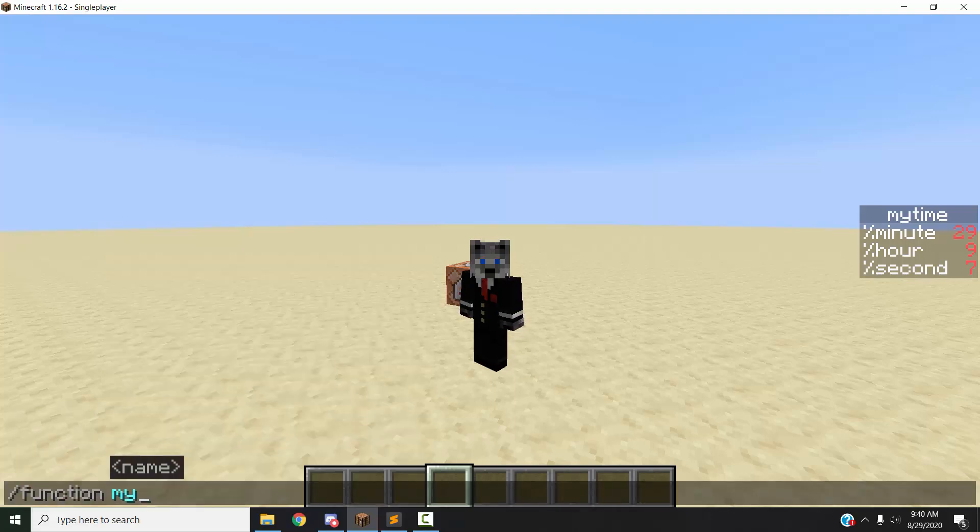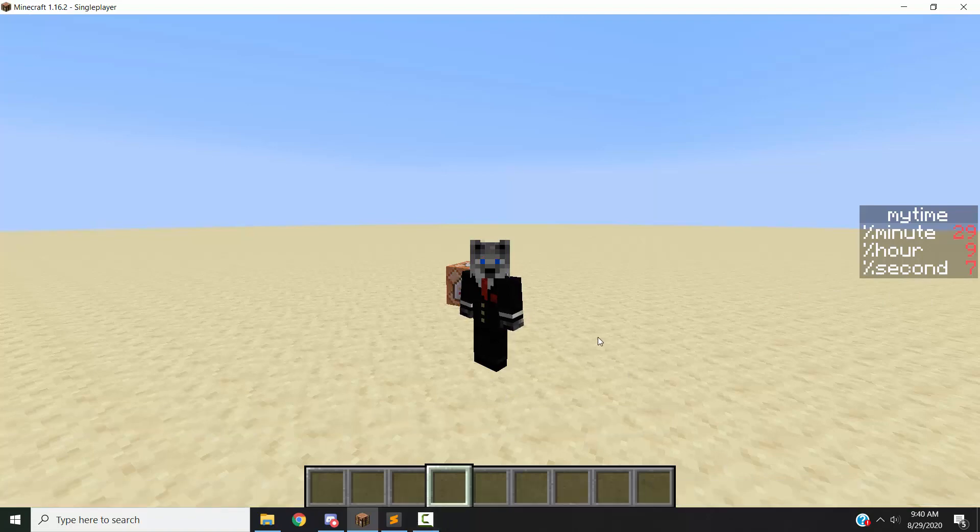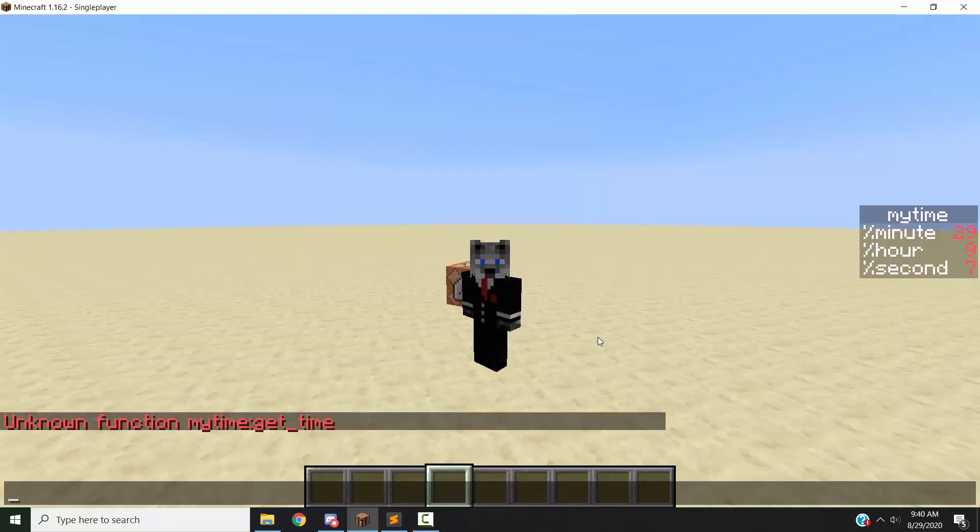You just play the function mytime:gettime and it will load the time on the sidebar, just as you can see there, with minutes, hours, and seconds on the MyTime scoreboard. Now, according to my system it says 9:40, because I haven't updated the data pack yet. So we're going to go over downloading it, how to use it, and a little bit about how it works.